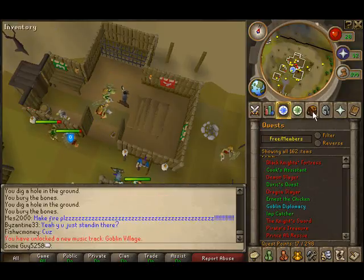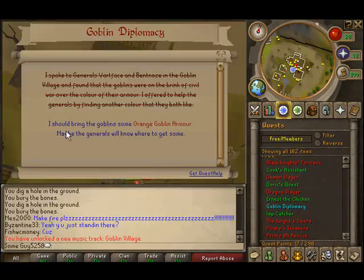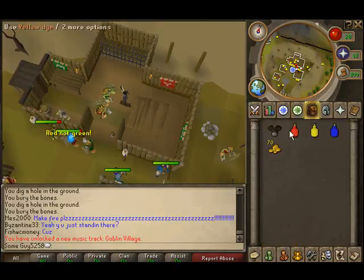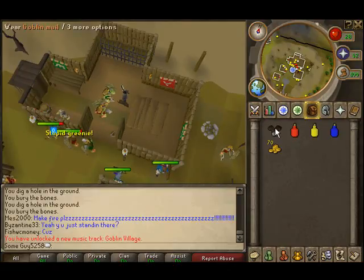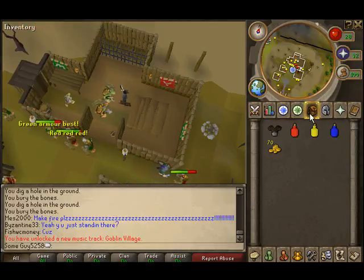Alright, let me check. You should bring the goblins some orange goblin armor. As you can see I already have the stuff here — you will need a goblin mail and red, yellow, and blue dye.